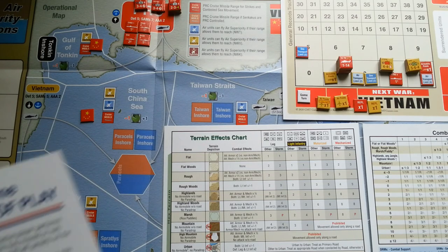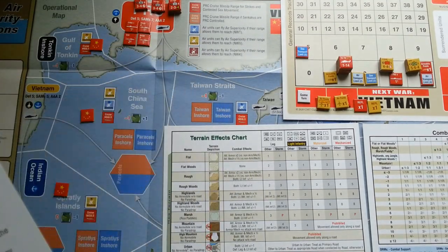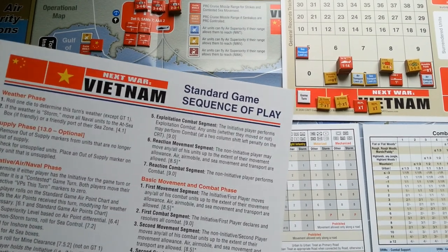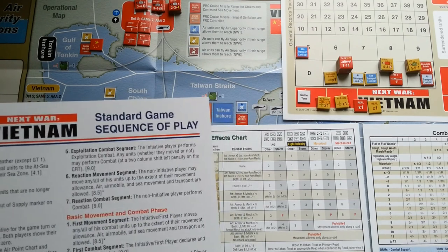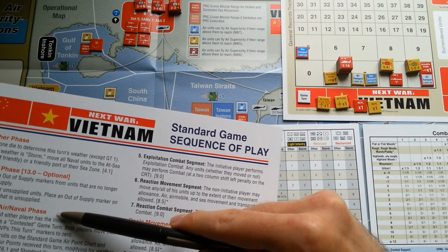The game comes with a standard sequence of play, which is quite handy. The first phase is the weather phase. In turn one we don't have to roll for weather — it is always fine and clear, because we can guess that the attacker wants to attack when the weather is fine. Next is the supply phase. It is an optional rule I recommend using, but it won't affect us in turn one because all units are in supply. Next we have the initiative, air, and naval phase.